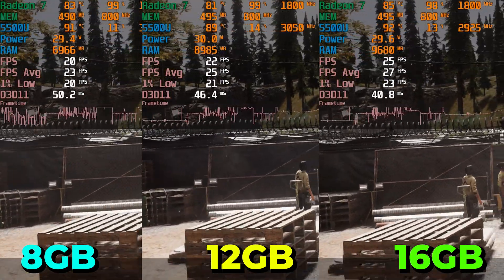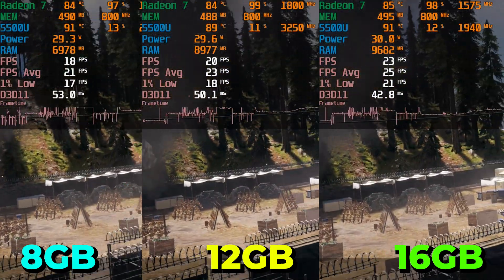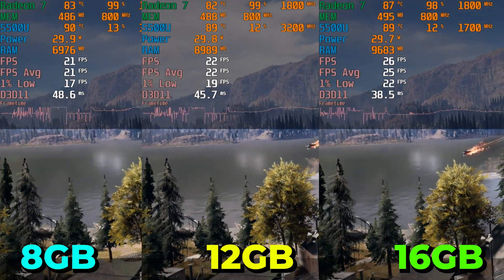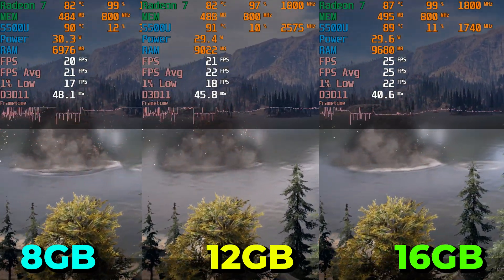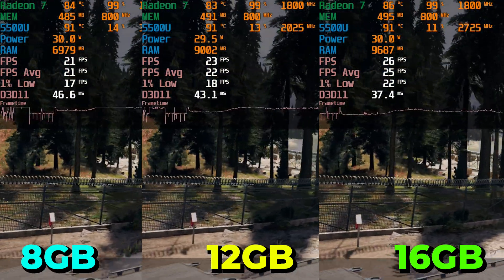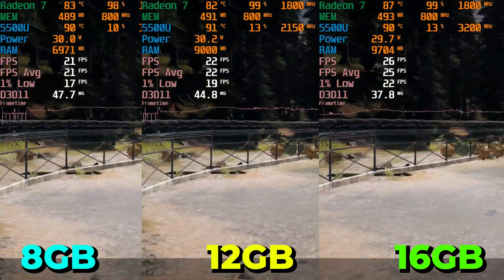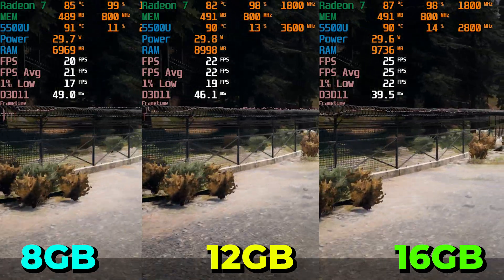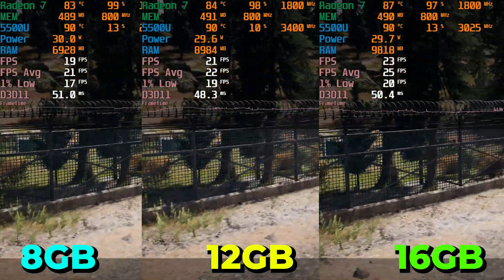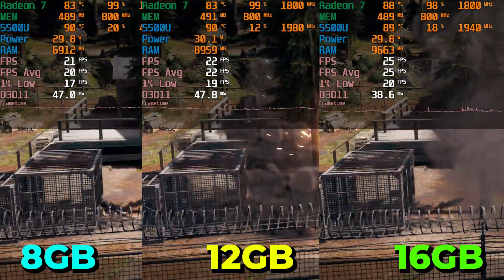Jumping right into the side-by-sides, you can see here that immediately the 8GB of RAM configuration is showing some noticeable deficiencies in terms of performance. Though there is still a progression once you go up all the different configurations up to 16GB of RAM, which is giving us the best level of performance at the full 1080p resolution. But clearly this is still too much for pretty much all of these configurations — you're not really going to be getting much of a playable experience out of any of them.